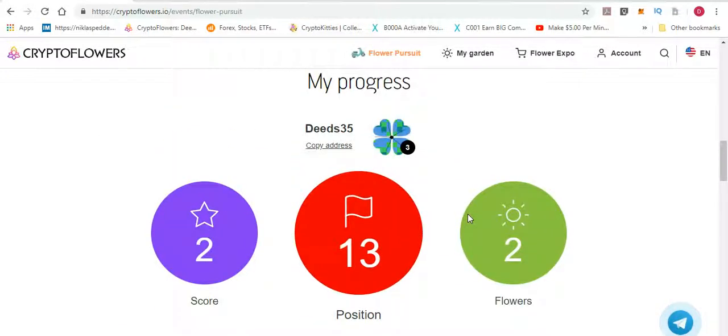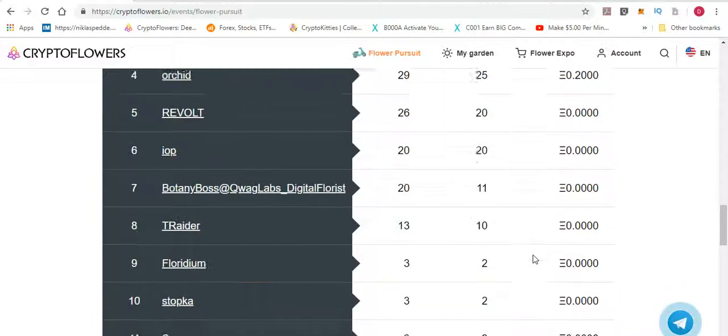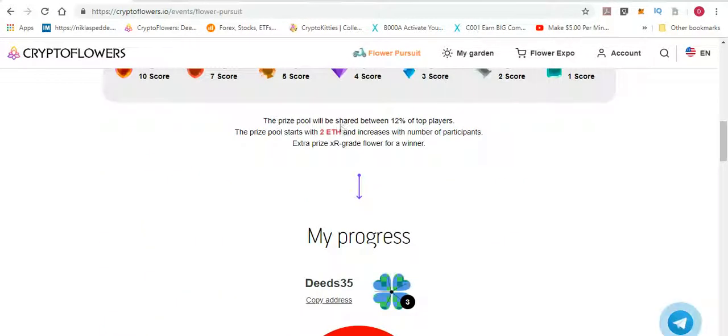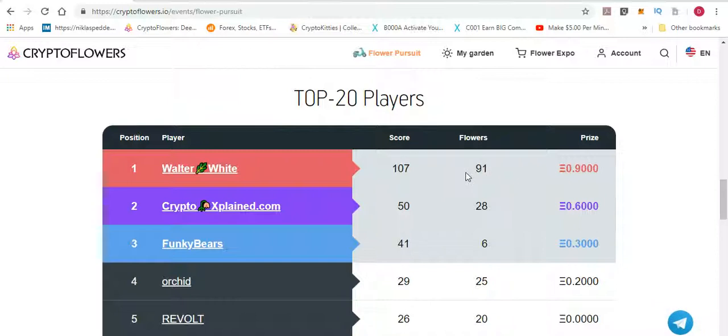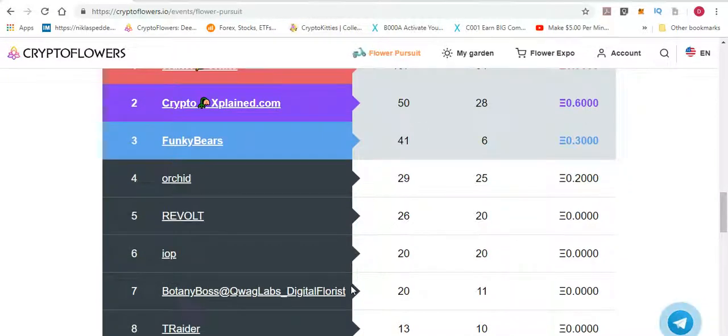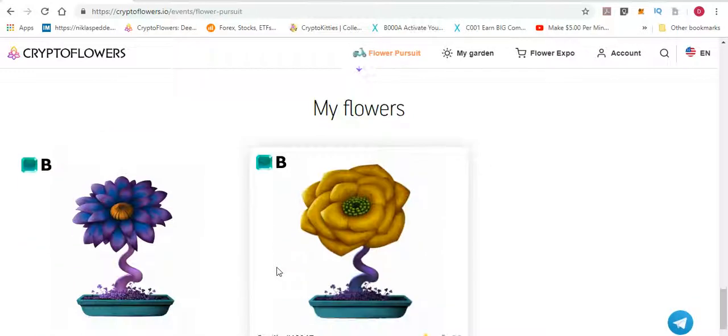I'm currently in 13th position with a score of 2 and two qualifying flowers. Only the top 12% of players share the prize pool. The prize starts at 2 Ethereum and increases as more players join — extra players mean a bigger prize. The top winner also gets an XR-grade flower. Right now the leading player has an extremely good score, earning around 0.900 Ethereum, but this will increase as more participants join.